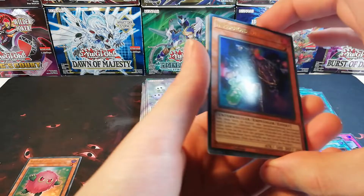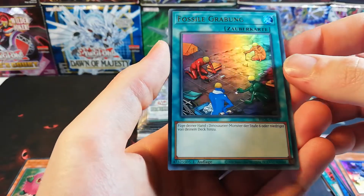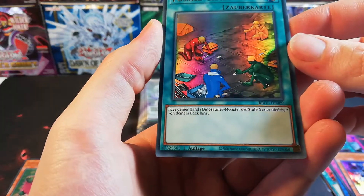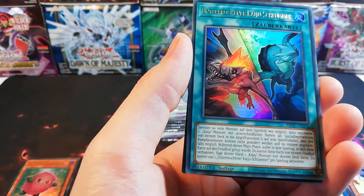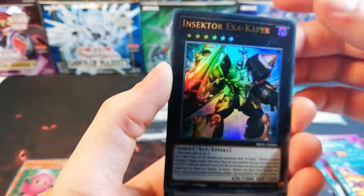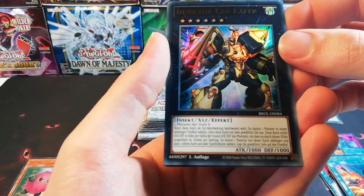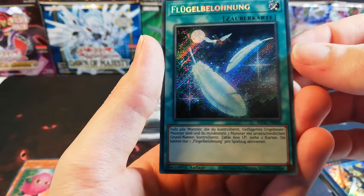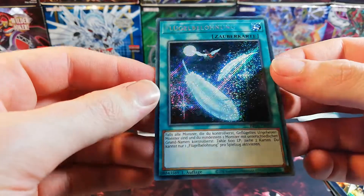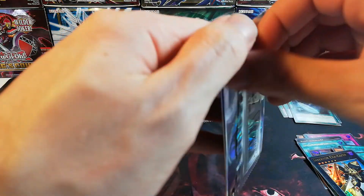I slaughtered this pack. Infernoid Decatron. Fossilic Ground — this is a very old card, I don't know exactly which set this was released in. A Kaiju Shrur — Kaiju support card. This is Insector Exalcator — two monsters, level 6. And Flügel Belonung — never seen this one, it looks so nice. Come to me, my secret rare.